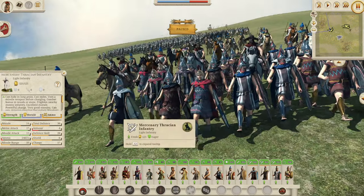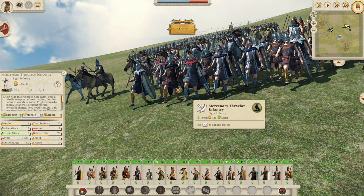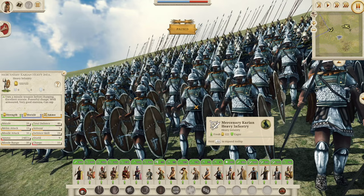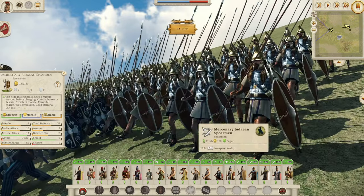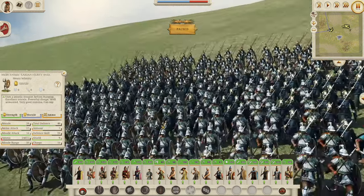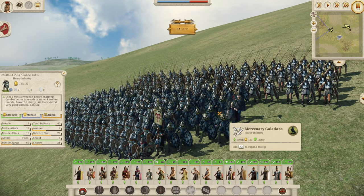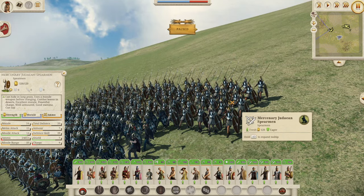We also have a few other AOR units to look at quickly. Thracian Infantry — looking pretty cool and a very, very strong unit with an armor-piercing javelin. We have the Karean Heavy Infantry — looking cool as well. I don't think these three units have been updated yet which is why they look a bit different from the newer units. Karean Infantry: 40 defense, 13 melee attack, and 18 morale. Mercenary Galatians: 18 melee attack and 40 defense — very strong boys with big swords. And the Judean Spearman: 12 melee attack, 14 morale, 33 defense — a pretty decent spearman unit.